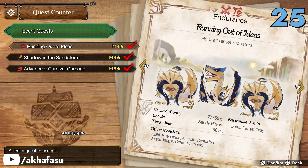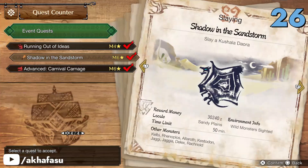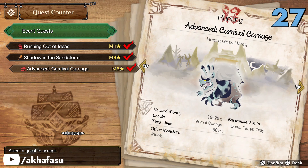Hunt a couple of Diablos and a Tigrex in Running Out of Ideas to get this Pelamasque layered armor. You can forge this Artean layered armor once you slay a Kushala Daora in Shadow in the Sandstorm. And in the final quest, you can hunt a crown-sized Goss Harag in Advanced Carnival Carnage.